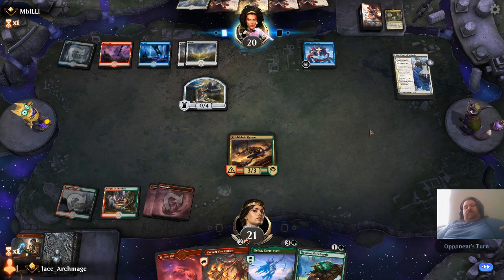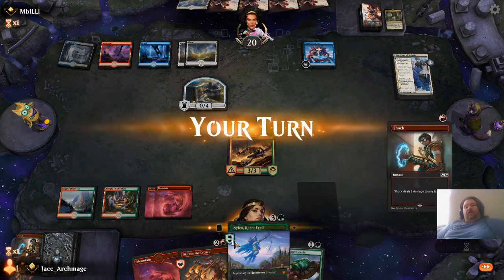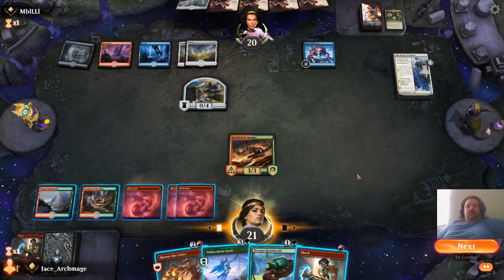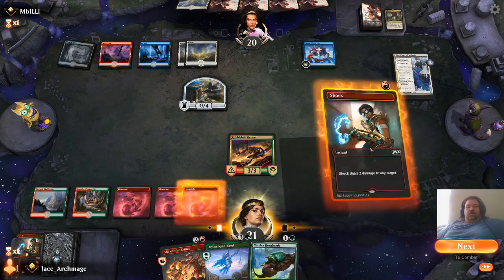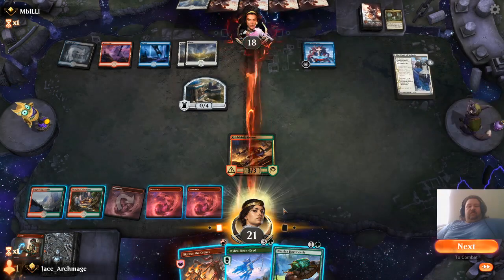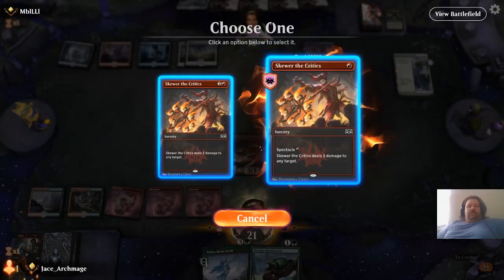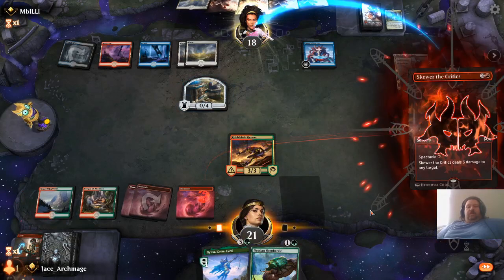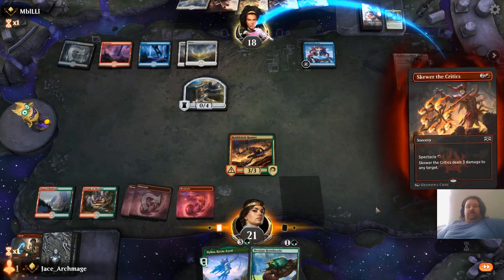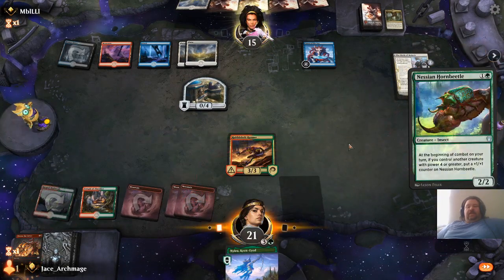For this turn, we have Skewer the Critics, which is only really good if I can get it for the spectacle. Looks like I can — Shock, Shock, Shock. We're going to Skewer the Critics. So there's five damage. Nessian Hornbeetle.